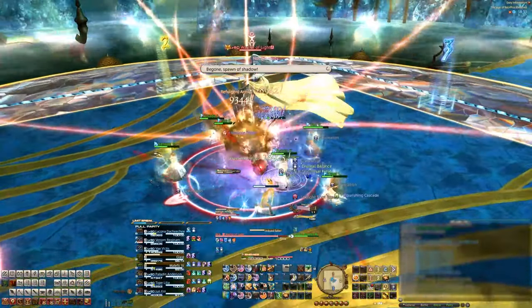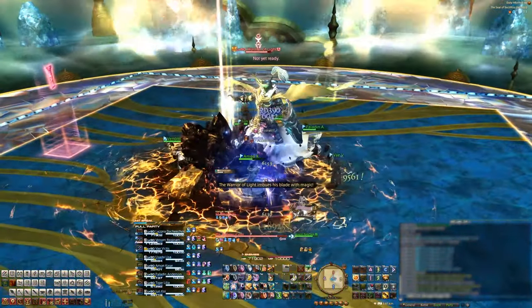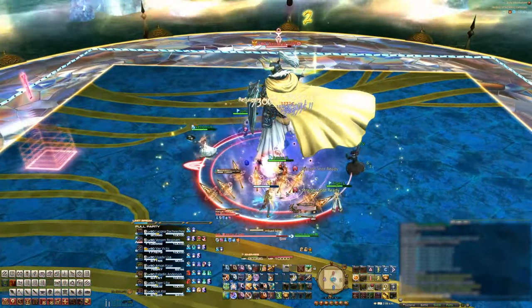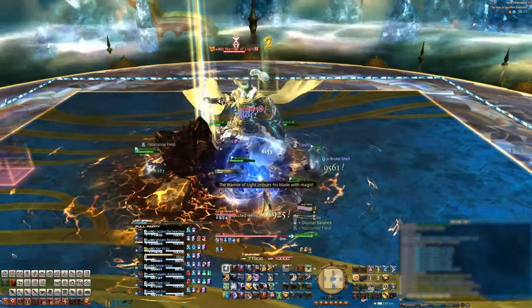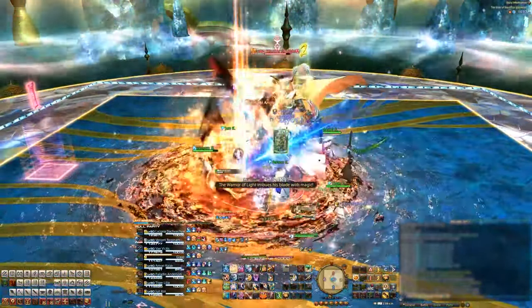The boss will then jump back to the middle and start casting Imbued Saber. This will put an element on his sword, and different elements have different mechanics. You have to look at the magic animation in order to see what element applies to his sword. This first one will always be Earth, followed by either a Fire or an Ice — in this run it's Fire.